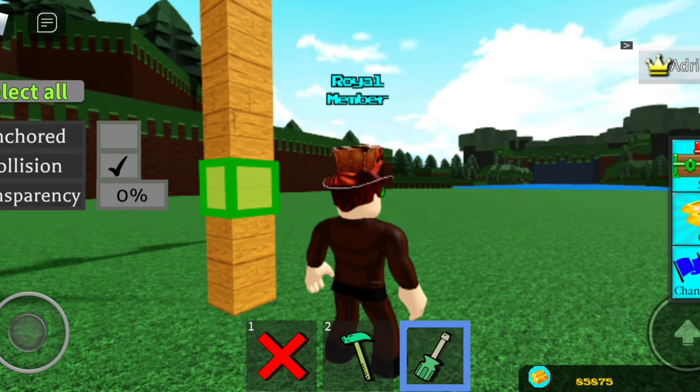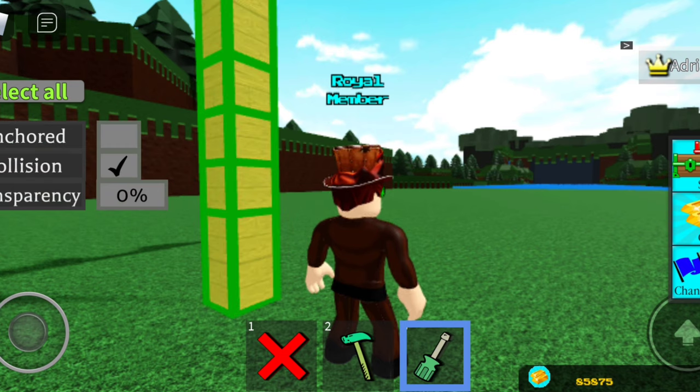Oh wow, I can change whether it's anchored or not — select all. This is so cool because you have no idea how many times I've built a glitch and it's anchored and I get so mad. Like, I didn't mean to build it anchored, or like an AFK farm.